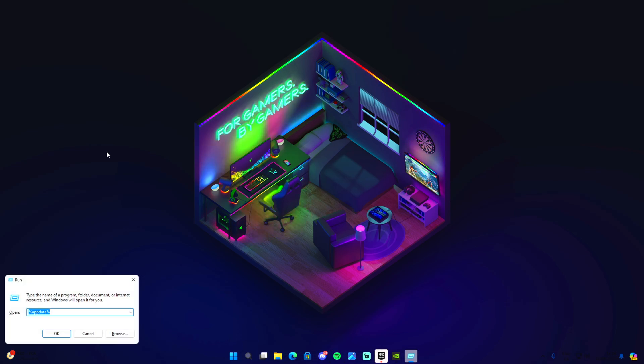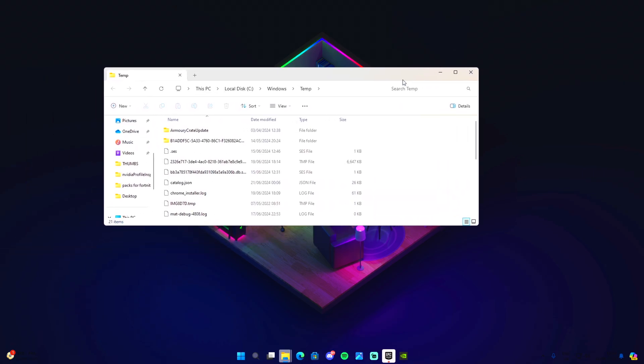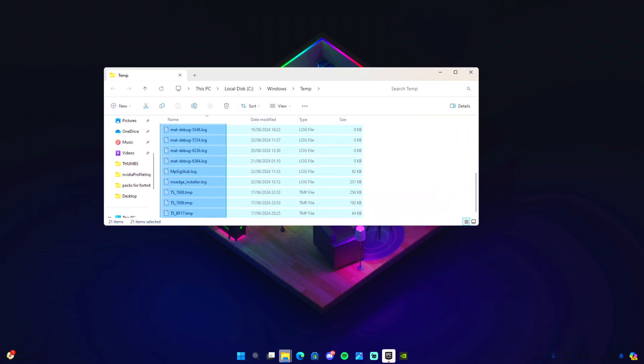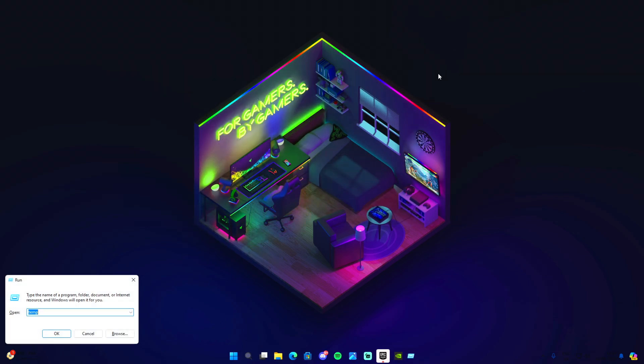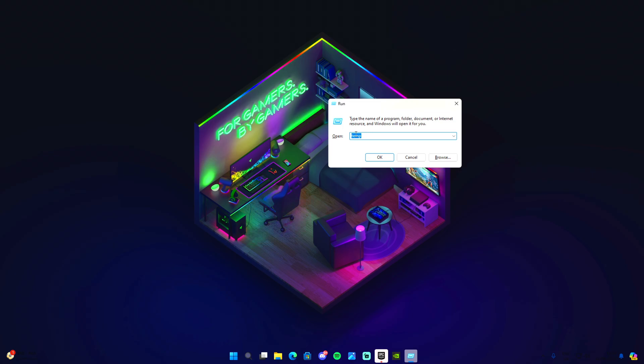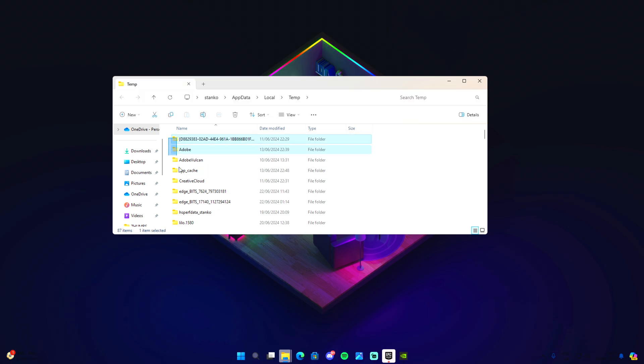The last step is deleting your temporary files. Press Windows + R, type 'temp', and delete everything in that folder. Then press Windows + R again, type '%temp%', and delete everything there as well.